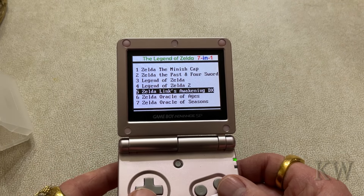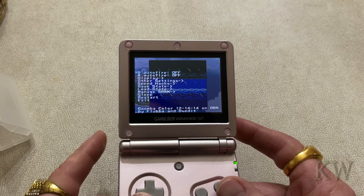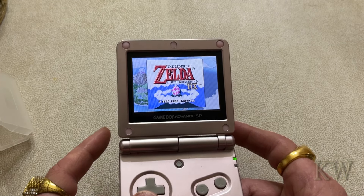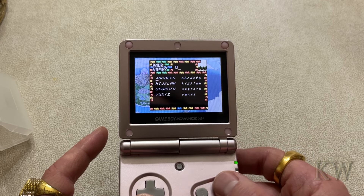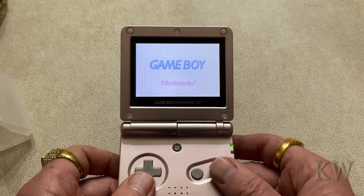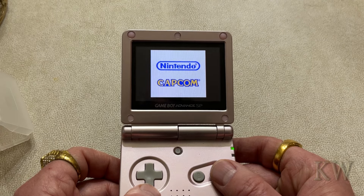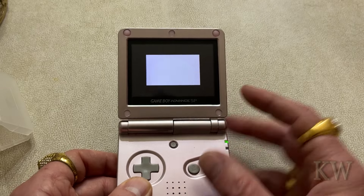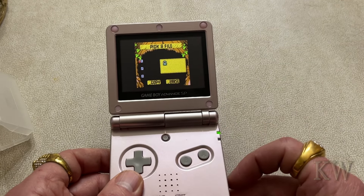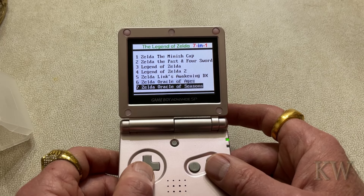The rest are Game Boy Color games. Link's Awakening DX uses the Goomba emulator and you can see they have save and load states — it all works fine. Then we have Oracle of Ages, which is actually a really good game. There's a little border around the screen. And the last one is Oracle of Seasons. You need to use save states on these, but that's probably the best way to go.